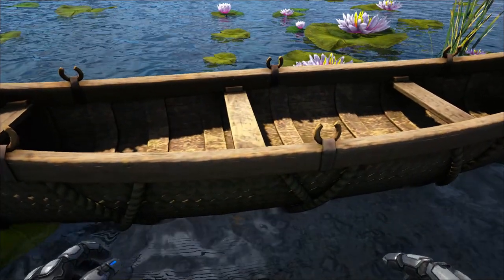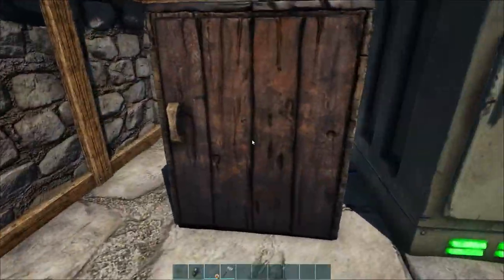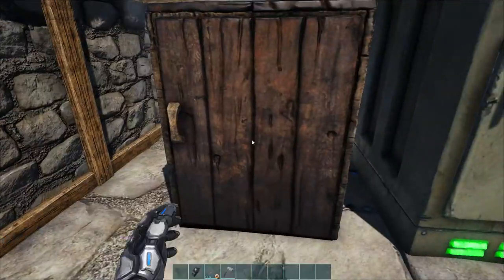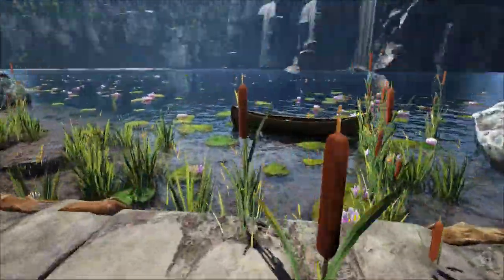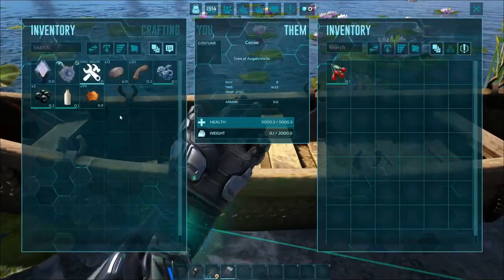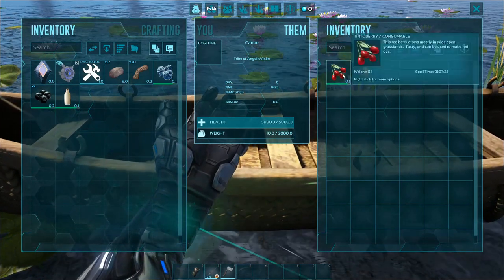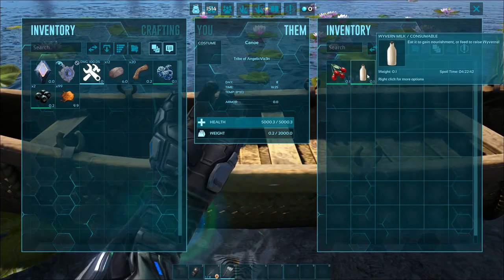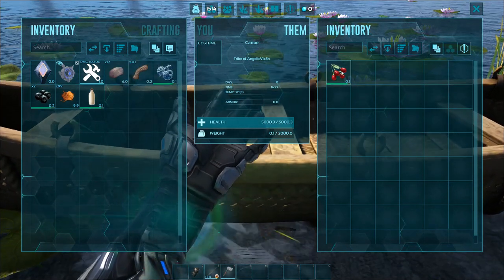One thing I was curious about is how it handles unique items like wyvern milk. I also want to show that nothing changes if you do put spark powder in it. Look — it even works with wyvern milk. You can see the time on the berries is unchanged, and the spark powder is unnecessary for the canoe. There you have it — it is identical to the preserving bin.